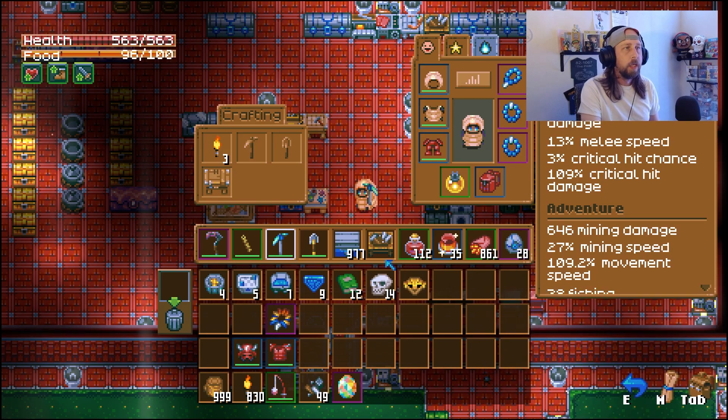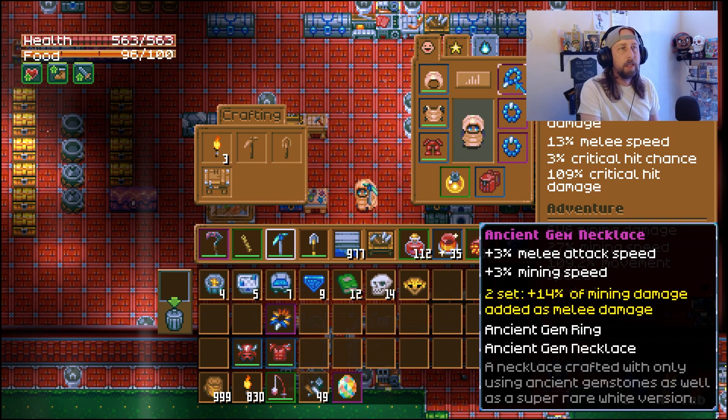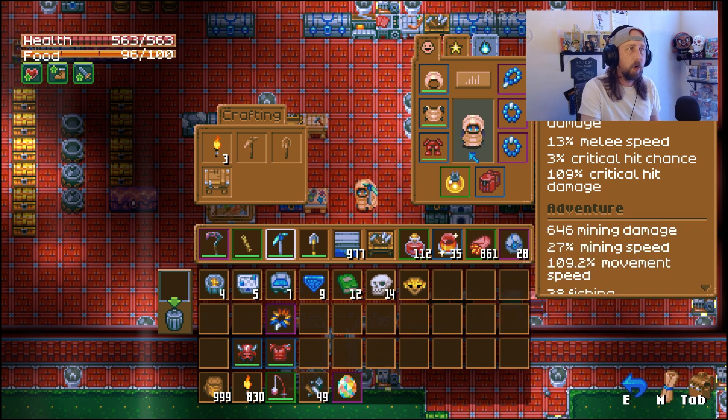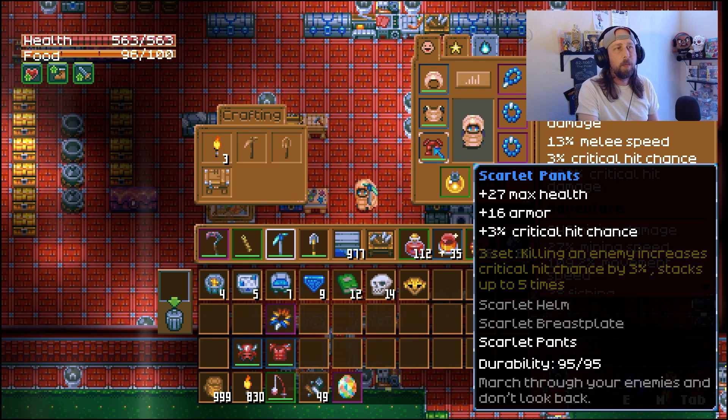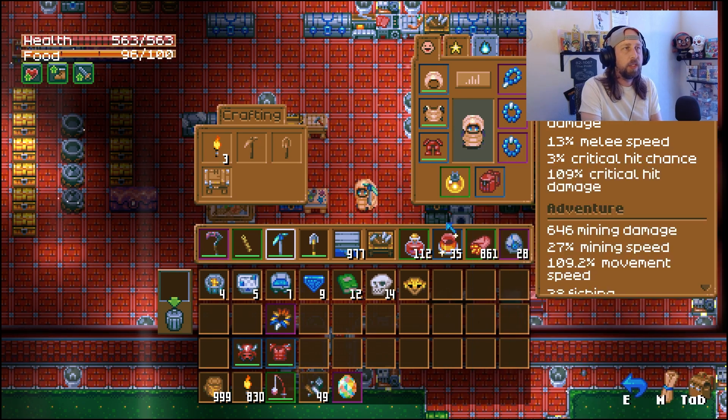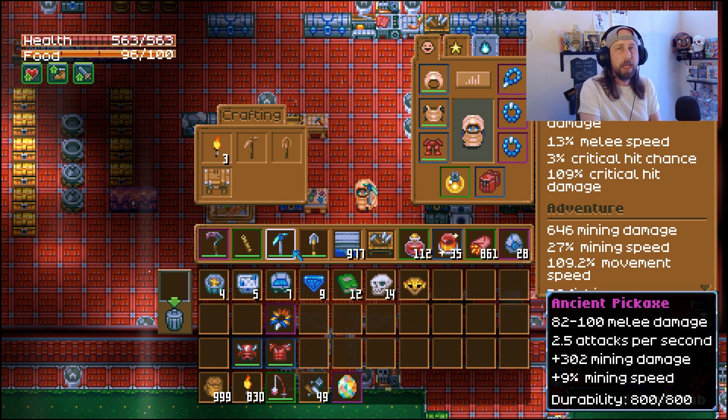That's why you definitely want to keep an eye out for the ancient gem rings and the ancient gem necklace - they also add plus 3 melee attack speed and plus 17% critical hit damage. You can combine these with scarlet armor for a powerful melee build: plus 3% crit chance on the pants, plus 4% on the breastplate, plus 2% on the helm, and the full set bonus increases critical hit chance by 3% per kill, stacking up to five times - that's 15% extra crit chance.